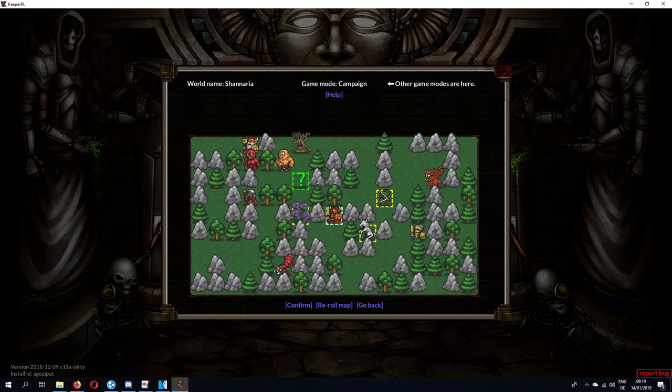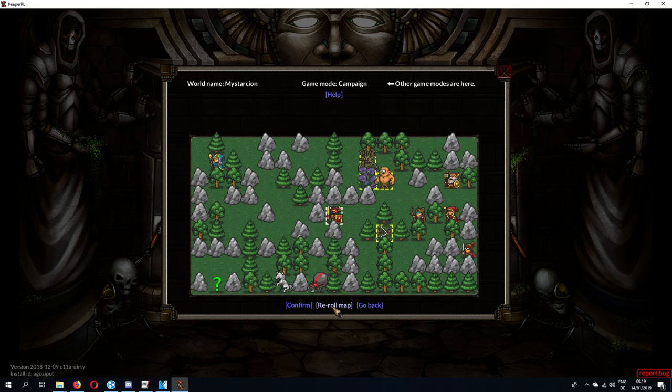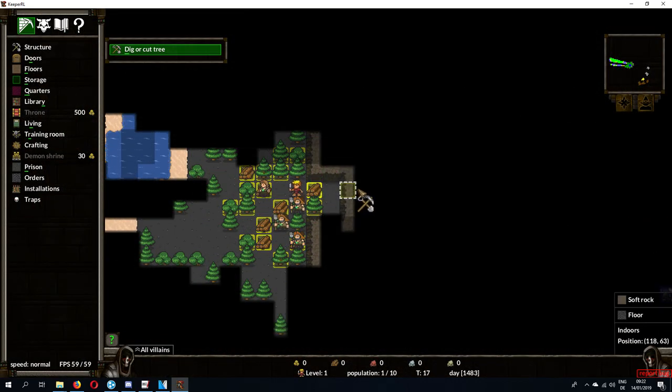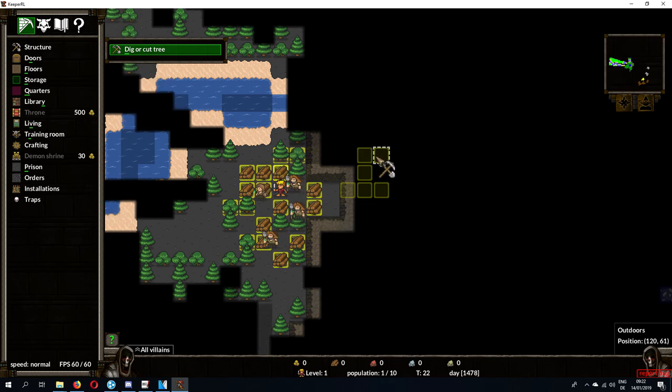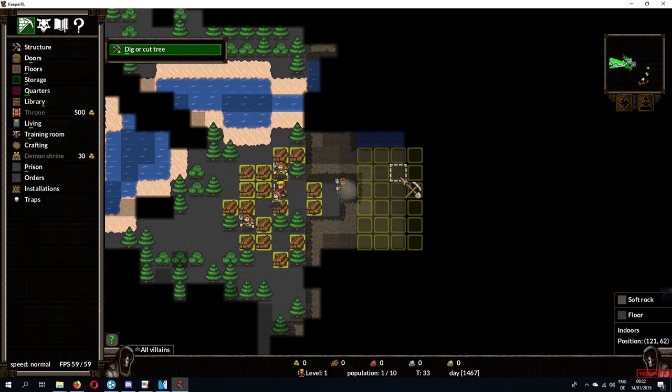If you choose the evil knight, you begin with a group of peasants and the technology to make good equipment like steel swords and armour. The peasants are lousy workers compared to the imps, but the quick access to good weapons technology made the knight an easier choice for me as a beginner. He's also a lot tougher in fights, of course.